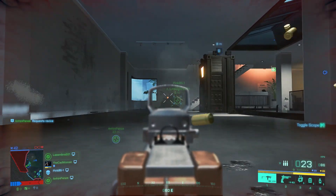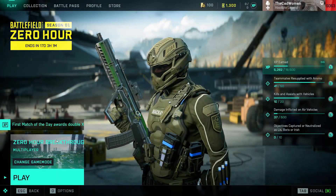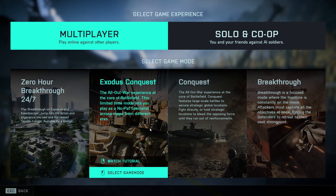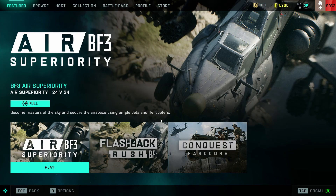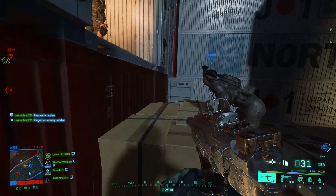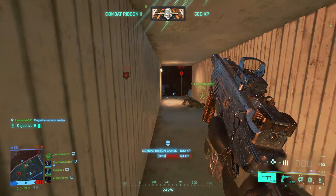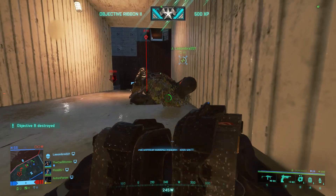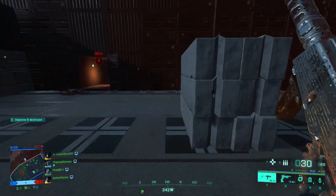Point number three, and surely something a lot of people will agree with, is that All Out War should have more modes besides conquest and breakthrough. Don't get me wrong — conquest and breakthrough are fine — but what about typical modes like rush or team deathmatch? Why are they not available as permanent modes in All Out War instead of only appearing for a few days in portal? I'd also love to see modes like domination or squad conquest for shorter matches and a more squad-based experience.